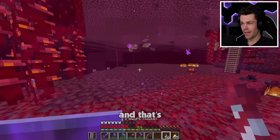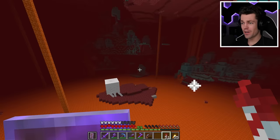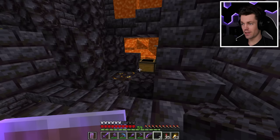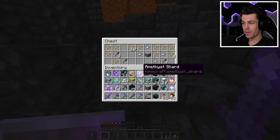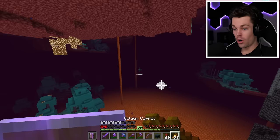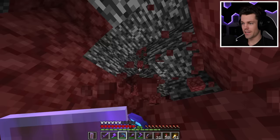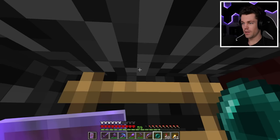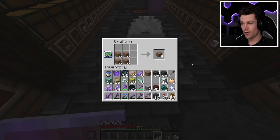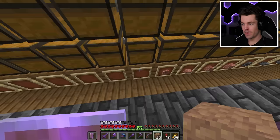I found a bridge bastion almost immediately, looted the chest, and got a lodestone. Then I found the second bridge bastion, looted that chest too — though I nearly died, dropping to two hearts. With both lodestones secured, I got onto the nether roof using an ender pearl from a piece of bedrock and flew back home. I crafted up all the items I collected, placed them into their item frames, and the storage system is fully complete.